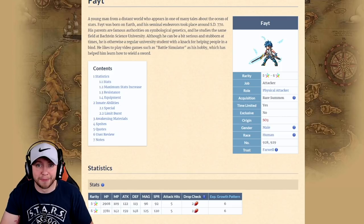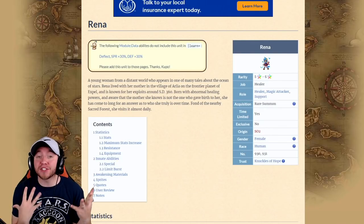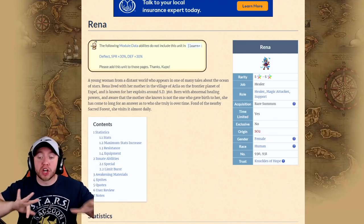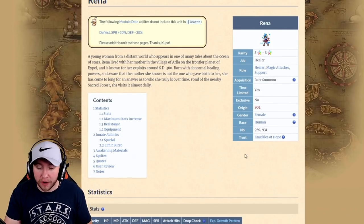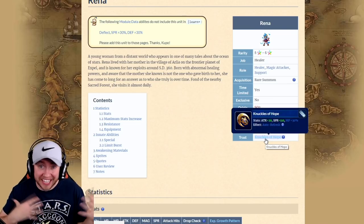Last but not least, we have Reina — our five-star base going to six-star healer. I think she's the best unit on this banner by far. Reina is going to be a very, very good healer for those who don't have Ayaka or CG Fina. Let's look at her trust mastery, Knuckles of Hope, where the first global buff actually comes in on Reina.